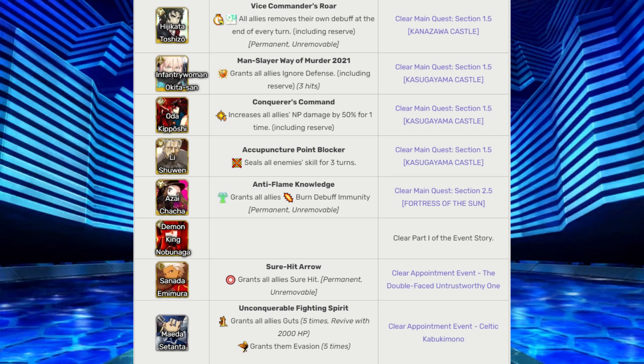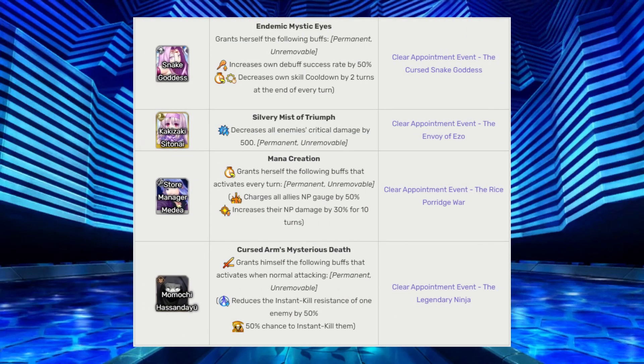Here is a list of the available NPCs and their effects during the battle when they are indicated as best fit, along with the quests to complete in order to unlock them. If I recall correctly, getting most of these NPCs unlocked is optional, and it is possible to clear suppression quests without them. However, some suppression quests have really troublesome gimmicks, in which case some of these NPC supports are highly recommended.